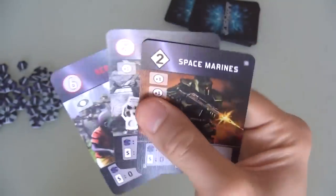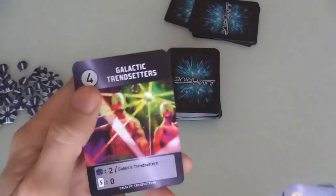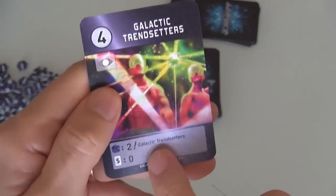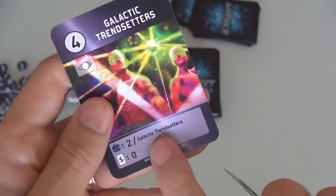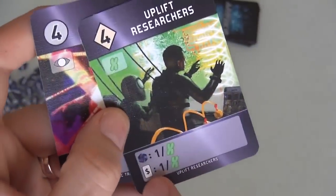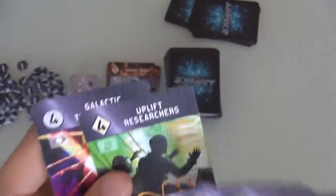So getting this could lead to this. But to get there I need five total military strength, and that's where these Space Marines could help out — they'd give me two of the five strength I need. That's kind of a nice long-term strategy. But the problem is none of these other cards help me with military. Galactic Trendsetters earn me points — I'm cool, hip, and fashionable. They're expensive but I start earning points. Uplift Researchers give me points and income based on how much alien tech I have, which is this symbol, and this is the only alien tech symbol I got.